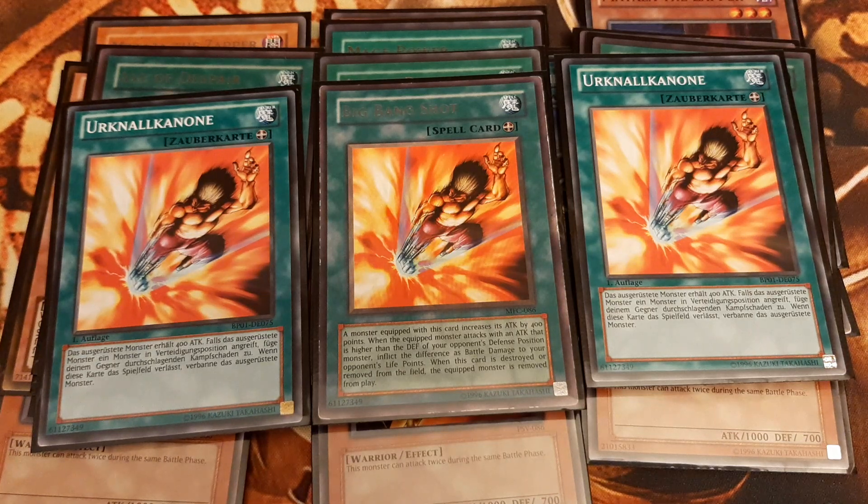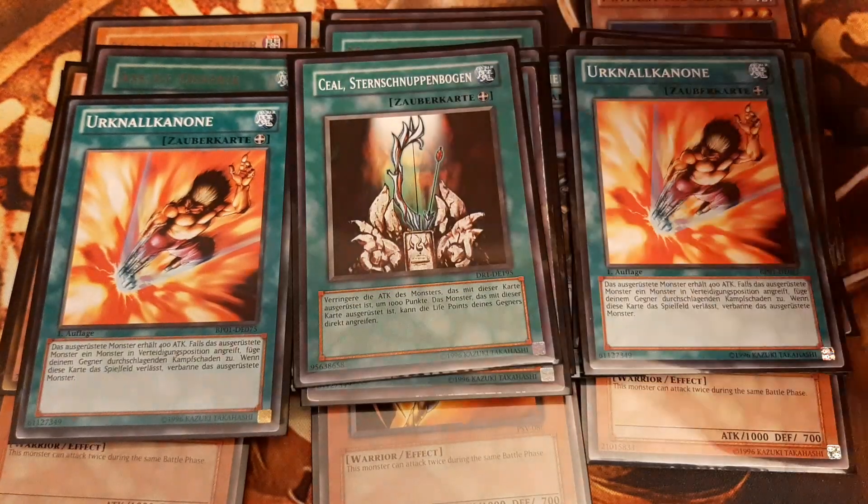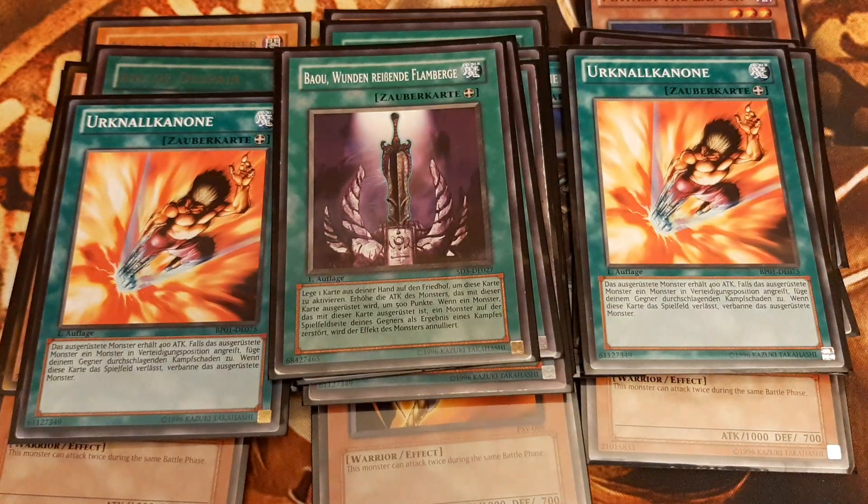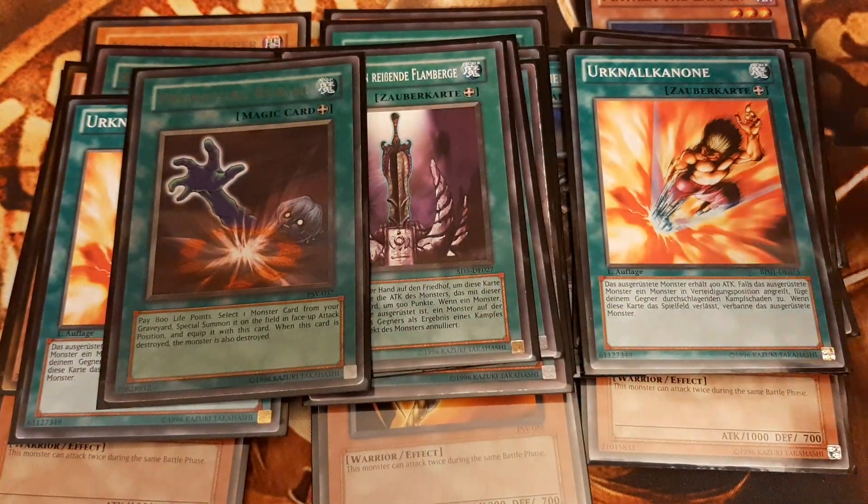For bypassing the opponent's monsters by allowing us to attack directly is 1 Shooting Star Bow Seal, with which we potentially attack for game. Last off I picked 1 Wicked Breaking Flamberge Bow — when equipped to a monster, whenever we destroy an opponent's monster in battle we get to negate its effects.